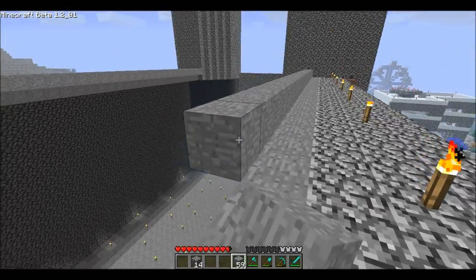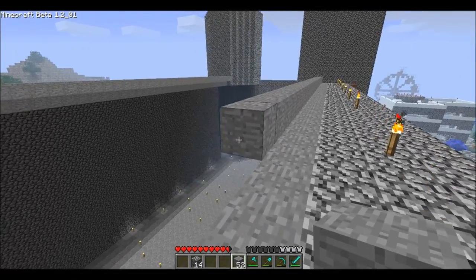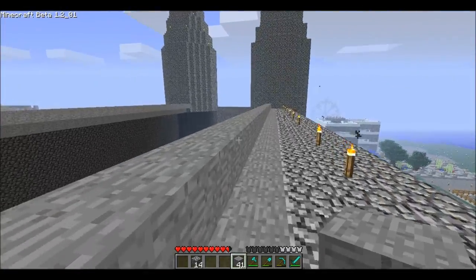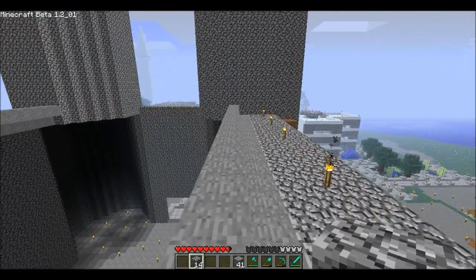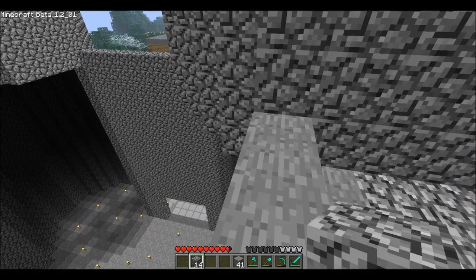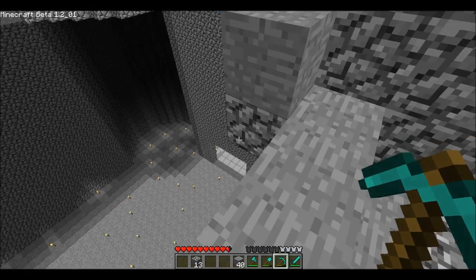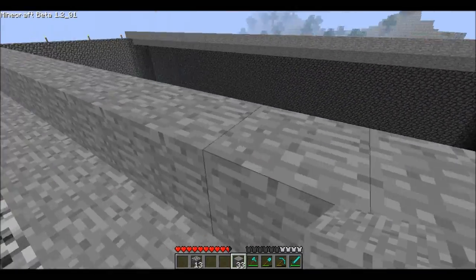Just thought it would be something cool to do. It's gonna have cool stained glass windows now that wool can be colored, showing scenes of Minecraft avatars doing crazy stuff — that would be fun. It's going to have lava and water running throughout, and bells in the towers.